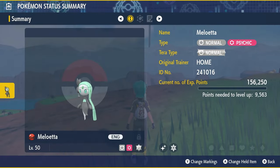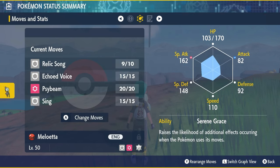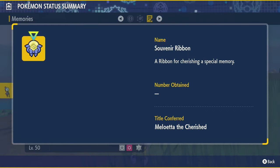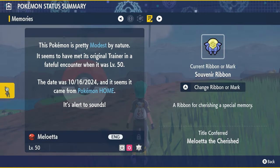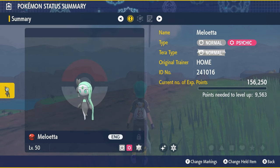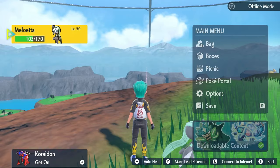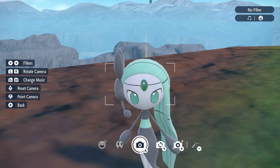The shiny Meloetta comes in a Cherish Ball, is at Level 50, and has the moveset Relic Song, Echoed Voice, Psybeam, and Sing. Its ability is Serene Grace and it has a Modest nature. It also has a special ribbon — the Souvenir Ribbon — so when you send it into battle it will be announced as 'Meloetta the Cherished.' Such a nice mystery gift event out of the blue, and one of the mythical Pokemon we've been wanting for such a long time.